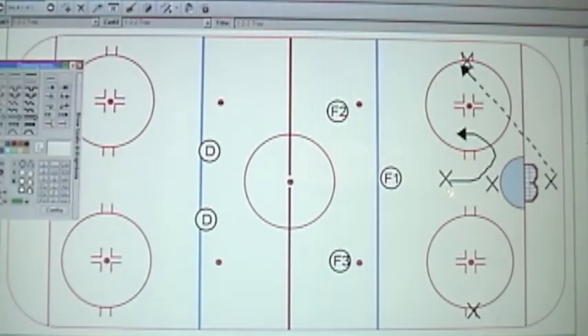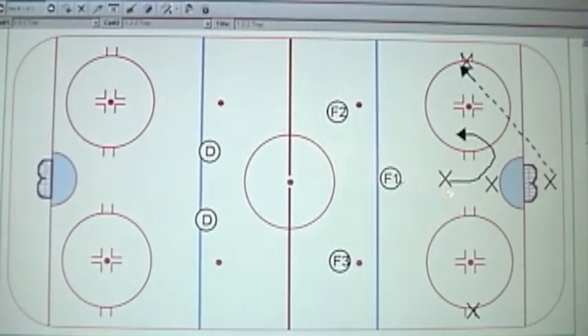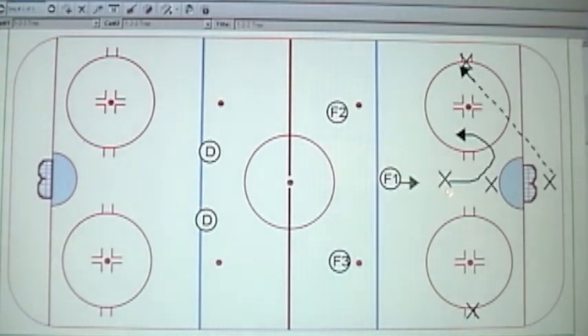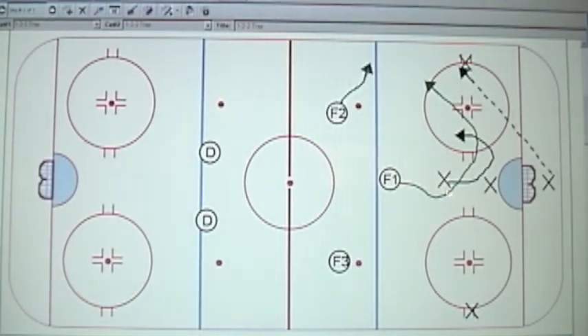This is very common. This guy is a very important skater — got to be a good checker, team player. He's protecting the weak side at the same time as he's forcing like this. This guy then seals down.